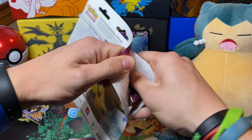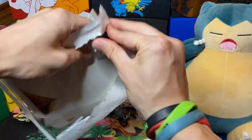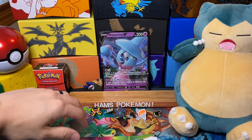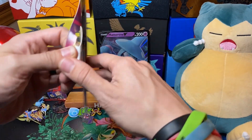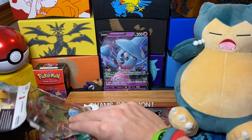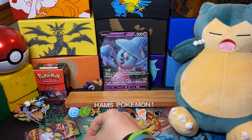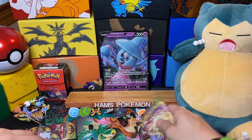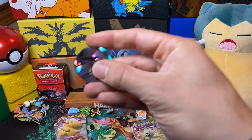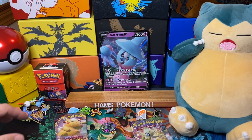I just decided to go with buying a few of the three-pack blisters to get the Vaporeons. I feel like the Vaporeons might hold some value in the future. Hard to say, but obviously Eeveelutions are popular. I kind of prefer three-pack blisters anyway. I'll separate the two blisters and compare the pulls to see if there's anything special. The coin is the same in every single one — it is a Lugia. And here is the promo.